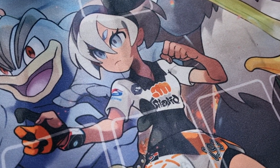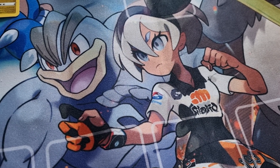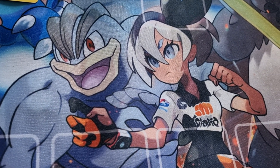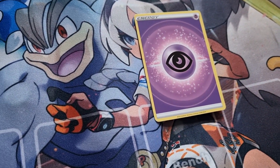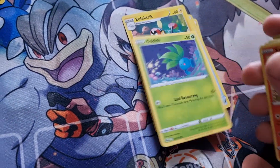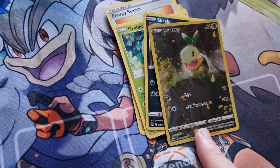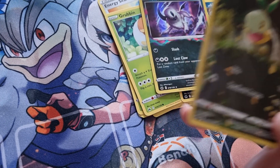Now we're really hoping for some last pack magic here. Let's see what we can get. Code upside down, of course. And this time we've got another Energy — Psychic, Rick Handy, Luxio, Electric, Oddish, Salazzle, Energy Search, Grubbin, Scorbunny. We've got a Trainer Gallery — the Galerian Gallery sort of thing. Turtwig and Absol.